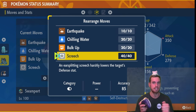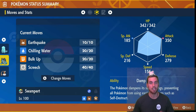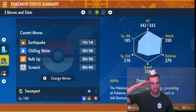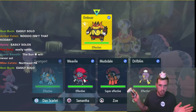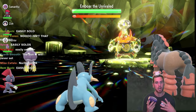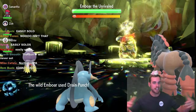It has max IVs in all of its stats. Right off the rip, we can go with three Chilling Waters — it's not going to help us long-term, but it's going to charge our Tera Orb and help us survive. There is a set strategy we can follow here to get consistent, easy solos.